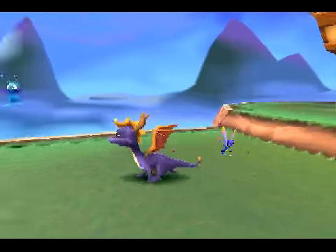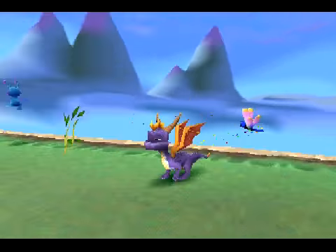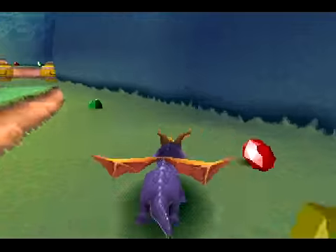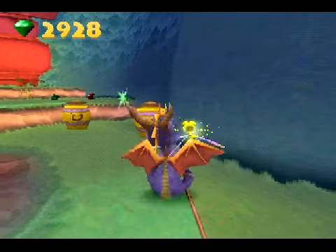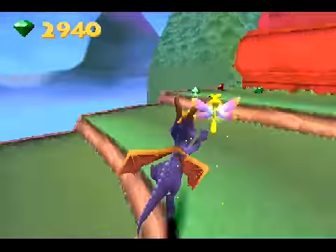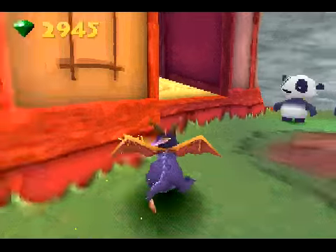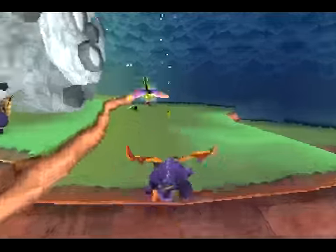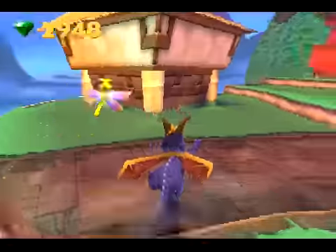These guys are annoying food. There's gems all over the place in this level, so keep a sharp eye. And pretty much these guys are the key to advancing in the level — they move the boulder blocking our path out of our way.